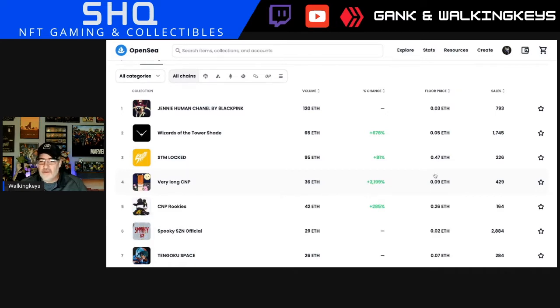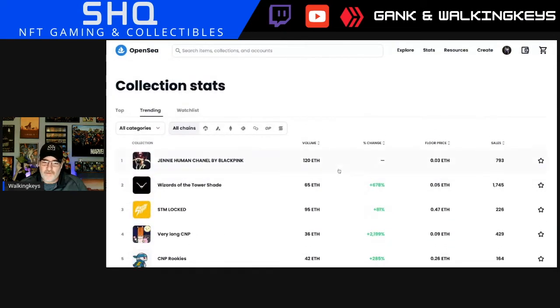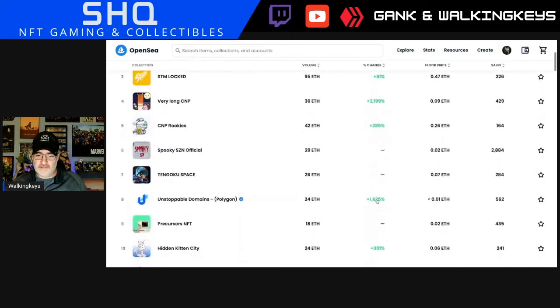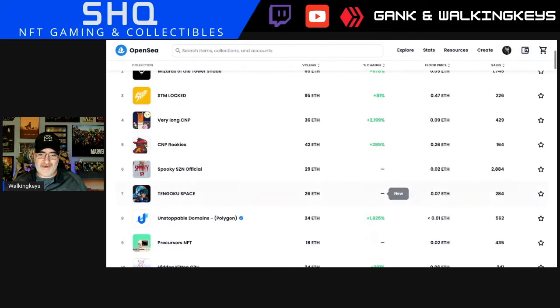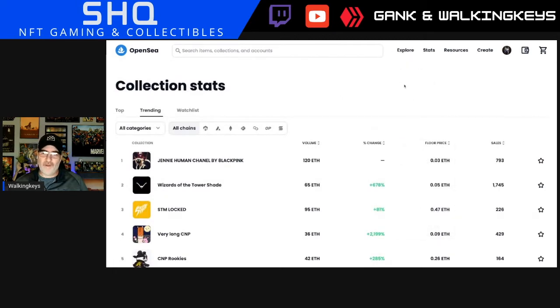I like how they have the whitelist and then the regular open mint — it's going to be interesting. Hopefully whitelist spots you can put on the market, since the whitelist gets you half off, so you'd make more than you put in. We need this to be green. One project is up 122,000% — 1,199% — that means it started at a very low amount and then popped.